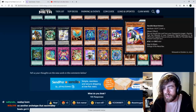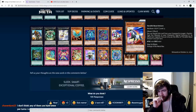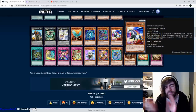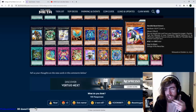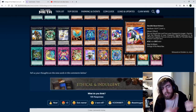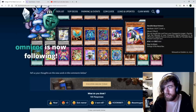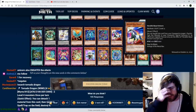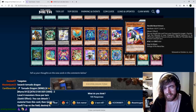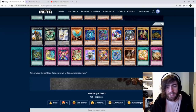Heretic Beast Unicorn: banish this card from your graveyard to target one Psychic-type Xyz monster in your graveyard and special summon it — effects are negated. This isn't too bad because you can use these two, exceed with them, detach this as material, and if your monster dies, bring it back. Obviously when you bring back an Xyz monster without materials it won't have detach effects, but you're just special summoning back a beatstick. It depends on how strong the others are.